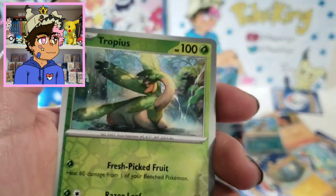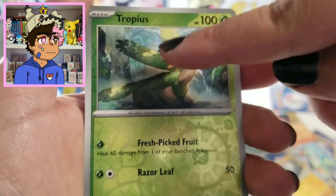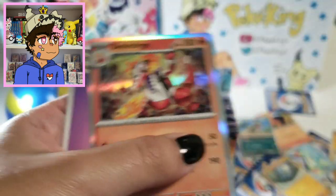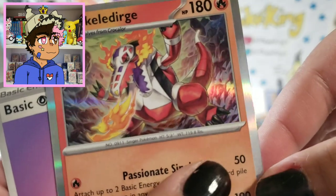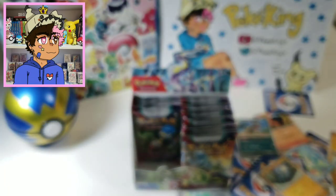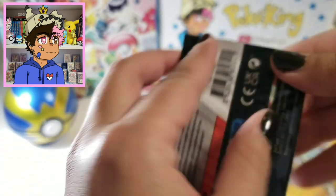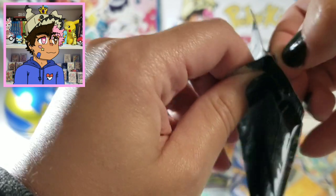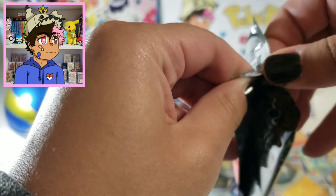Oh, we got an Arvin card — nice. I will say I loved all of the characters in the game. Oh, we got a Skeledirge holo! It looks so pretty. I really like the characters in the game — that's one big plus that I had.